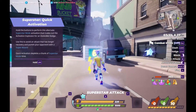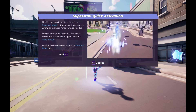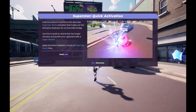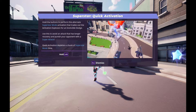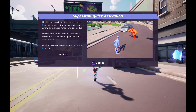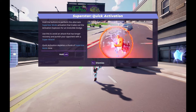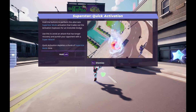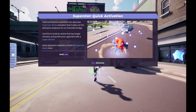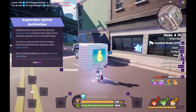So when the enemy attacks you, use it — he can't attack you because it's an invincible dodge. A dodge without moving — so a dodge like this but no moving. And then the enemy has a small slow-down because he didn't hit the attack, and then you can use your Super Attack to kill them.